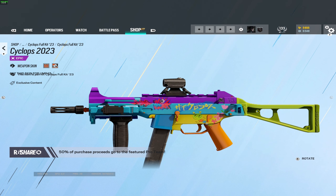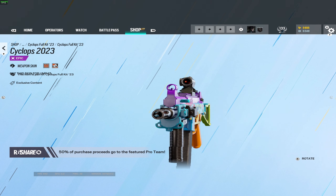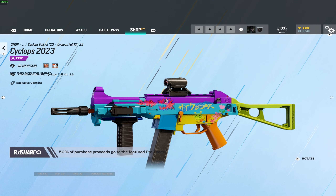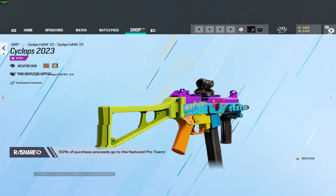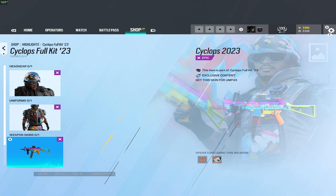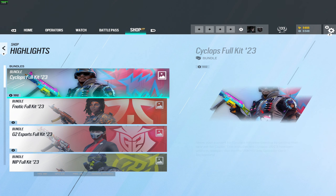And then of course we have the weapon skin — this is something I'm really interested in. I like this one. It's like a child's drawing and I love it. That's kind of adorable, not gonna lie. That's kind of cute. And then we do have the background, which has improved so much. I'm so glad that each team has a separate one now instead of just the same black background with white stripes and the team logo. This is a hundred percent better. So there is Cyclops Gaming.